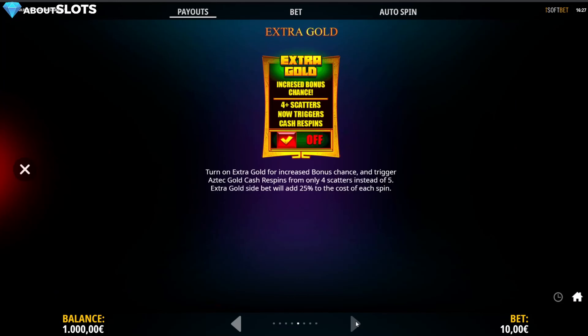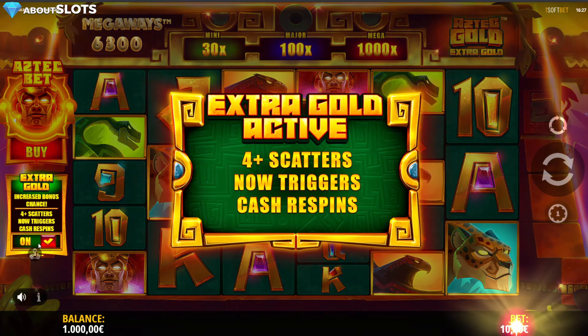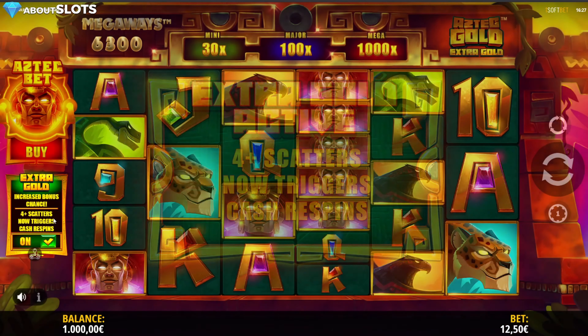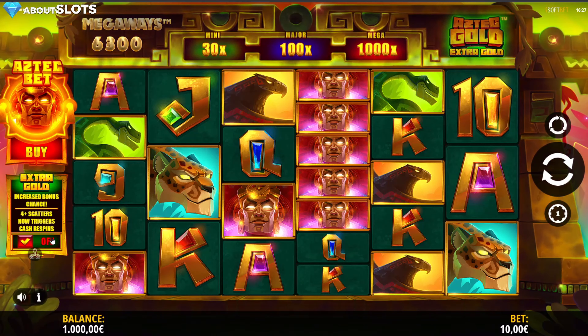We can buy the bonus, and it is left to right as every Megaways game basically is. You also have the option to click on extra bet, which adds 25% of your bet size, but now you only need four scatters to trigger the bonus rather than five.